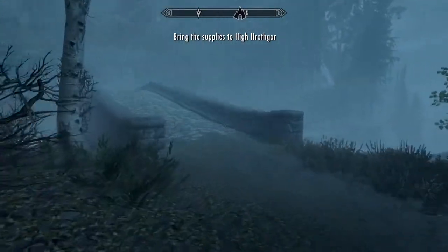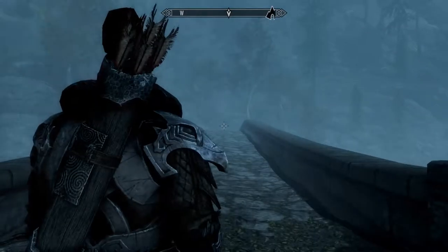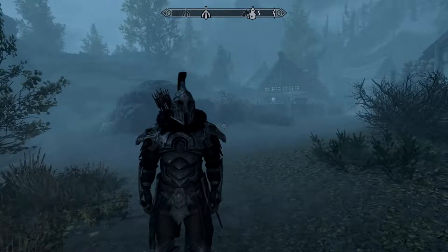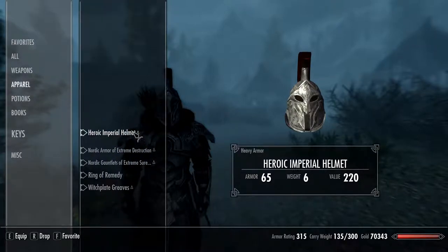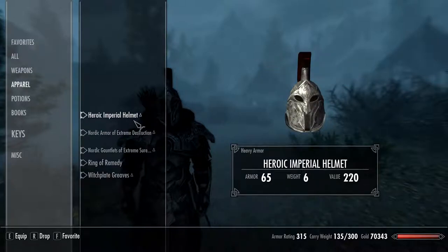We're gonna get that on our way up there, so we gotta just make it up there — easier said than done. Since last video I have worked quite a bit on our character and I'll show you where I put the perk points and what we've gotten. The armor set we got is really, really cool looking, and the armor rating on it is the same as ebony. We have the Heroic Imperial helmet, and then the Nordic armor — I think this is the one that's got the ebony rating.